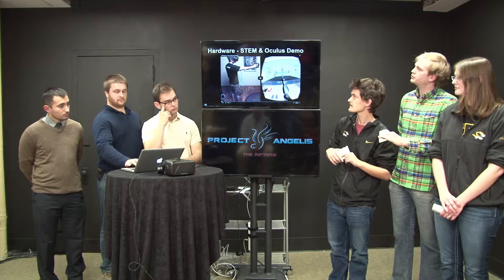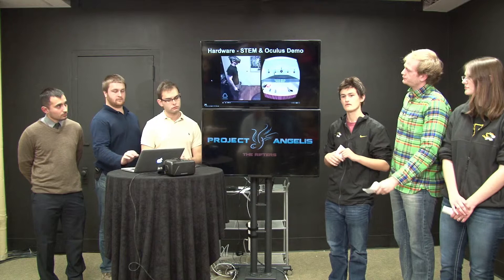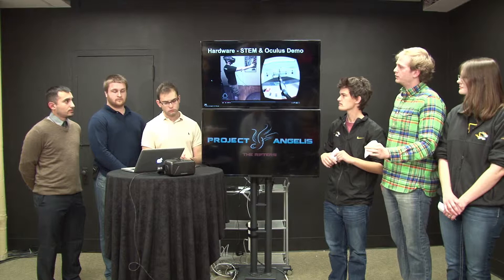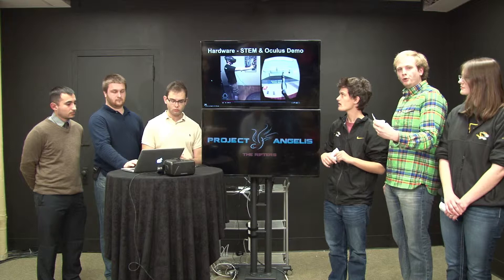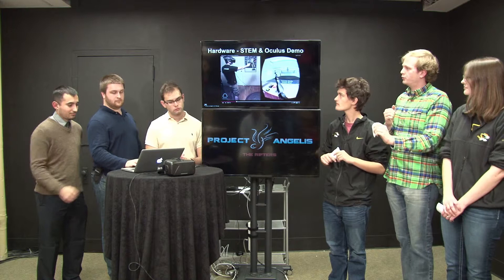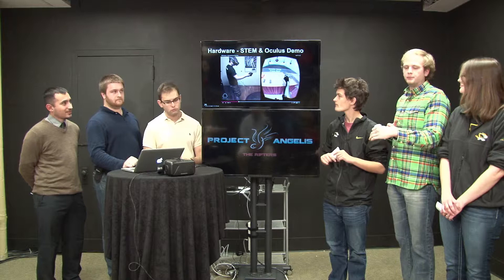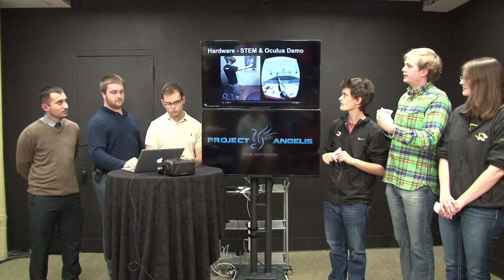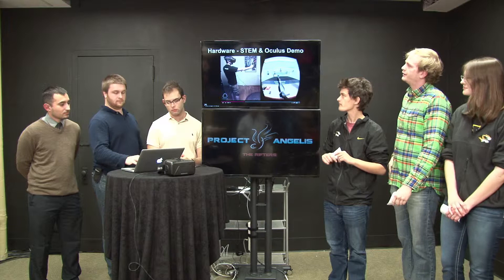Let's go back to the Oculus Rift demo with the STEM. This is just to get a sense of what you can do with the STEM in a first-person shooter. Now this is probably a lot more advanced than what we're going to be able to do. You can see the person is able to get full range of motion with their arm, and they use the ammo clips as a real item that they can pick up and push into their weapon. But anyway, this is kind of the advanced amount of virtual reality implementation that you can get — you can see the potential there for virtual reality.